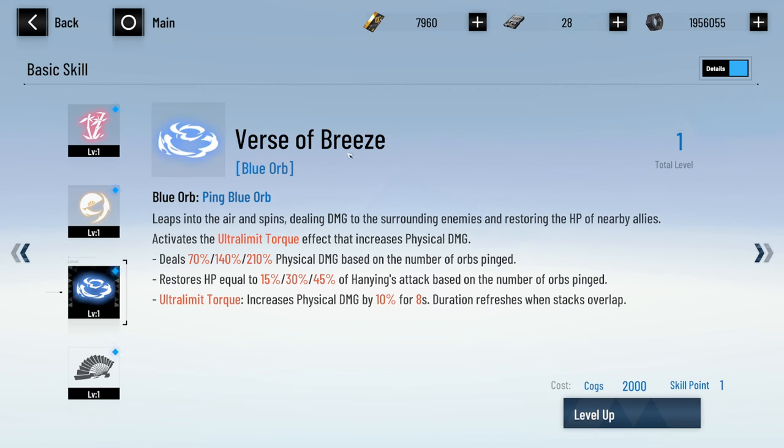Fire First of Breeze — this is the blue orb. This one has way more going on. Leaps into the air and spins dealing damage to surrounding enemies and restoring HP of nearby allies. Activates the Ultra Limit Torque effect that increases physical damage, and restores HP equal to 15, 30, or 45 depending on how many orbs you're paying, based on Hanyin's attack.